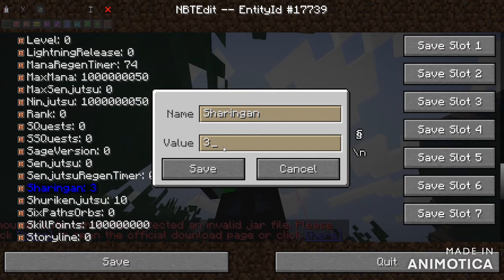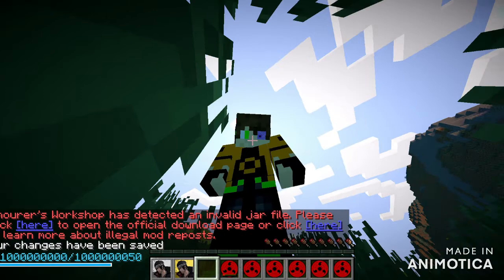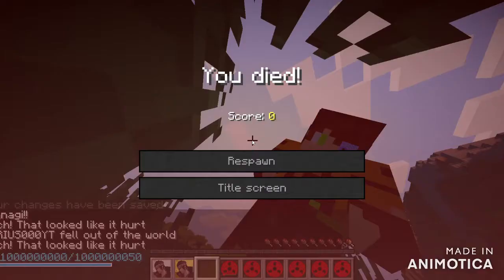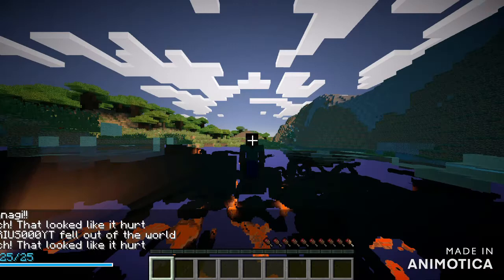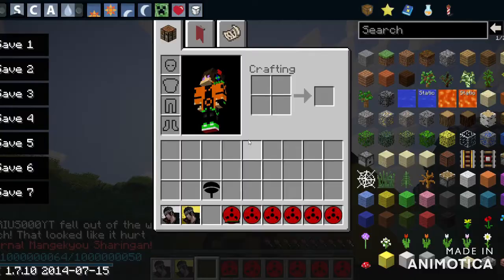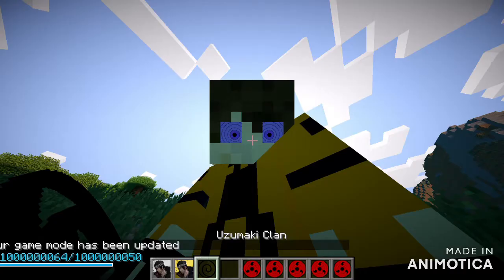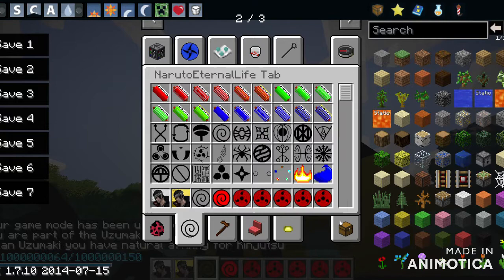Mangekyo Sharingan is already at 38 and all that. Now just kill yourself again — since you have the ability you can't kill yourself normally, so type slash kill two times. Now when you activate the sharingan it will give you the double-eyed Rinnegan. If you want to make it more realistic, more like Pain, you can switch your clan to the Uzumaki clan.